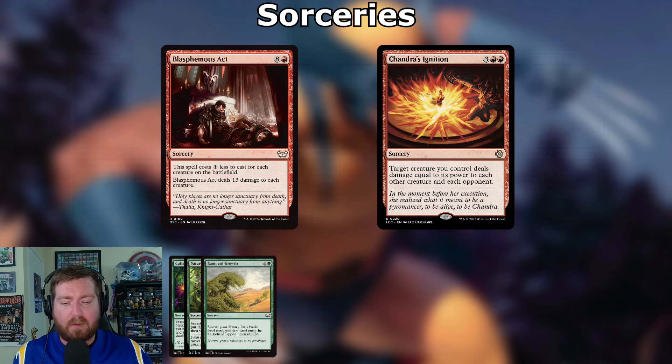Now for board wipes. Blasphemous Act: eight and a red sorcery — costs one less for each creature on the battlefield, deals 13 damage to each creature. For essentially one mana, say goodbye to everything. If we're lucky, our creatures might have enough counters that this doesn't affect us. Chandra's Ignition: three and two red sorcery — target creature you control deals damage equal to its power to each other creature and each opponent.